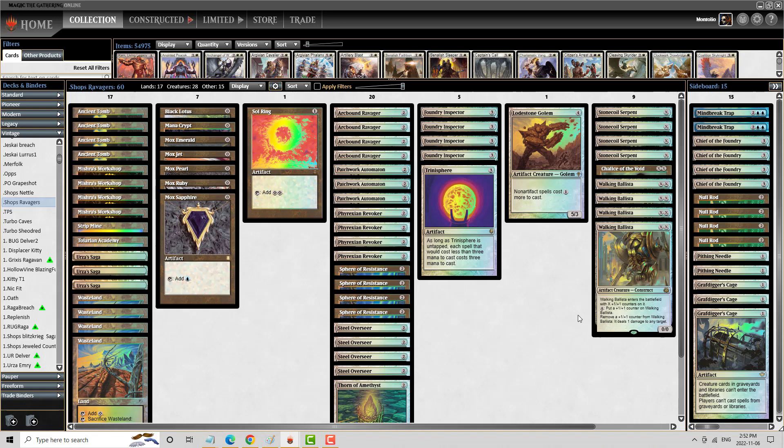Hey everybody, Sandy here, AK Montolio. We are back for another Vintage League, and we're doing a fun one today. We're going back circa 2017, and we're playing some Ravager Shops. Got a few updates on this list — mainly Patchwork Automaton is the card that you wouldn't have seen back in 2017, or Urza's Saga for that matter.